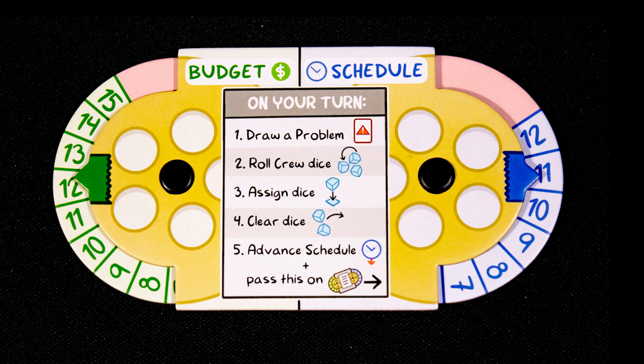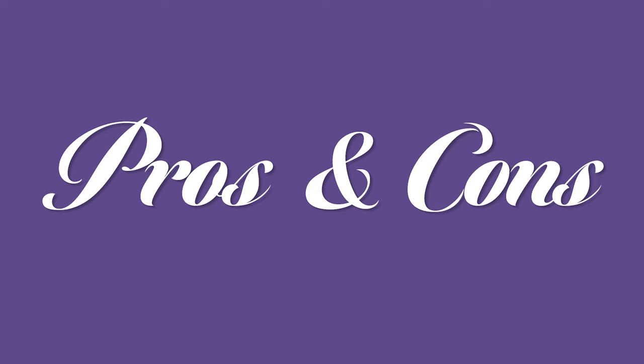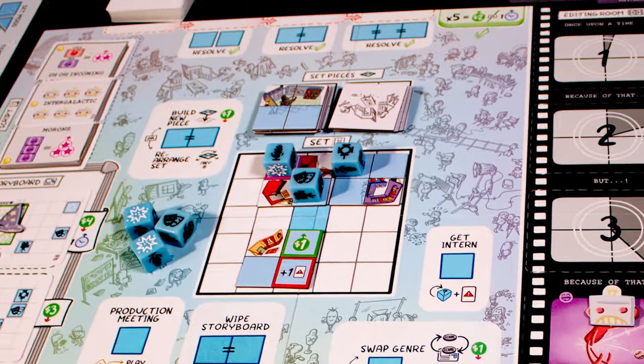Each player also has unique actions on their player board. Finally, reclaim dice. If you are part way through shooting a scene, you leave them on the board. Then advance the schedule one step and pass the tracker to the next player.